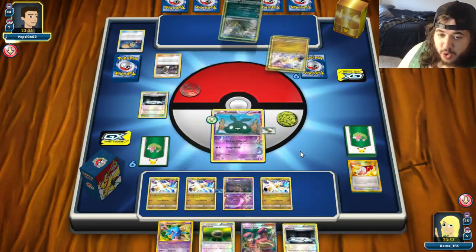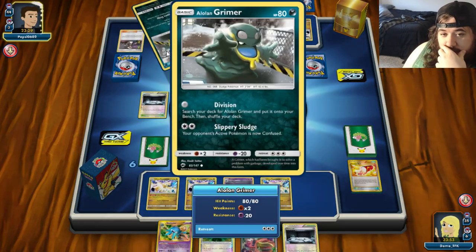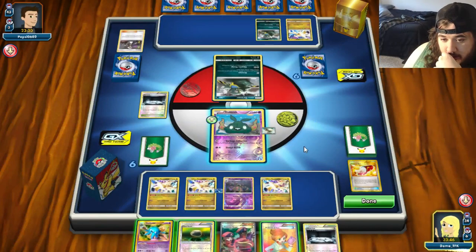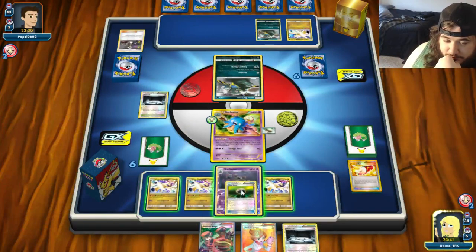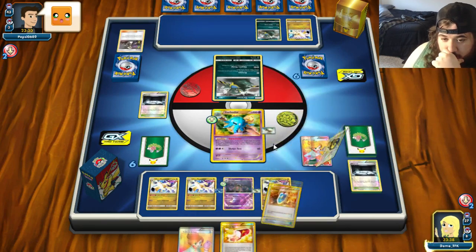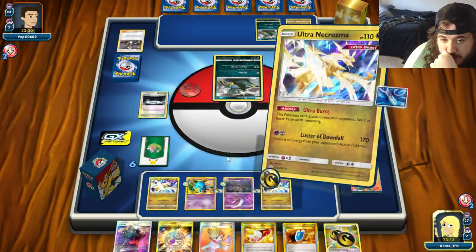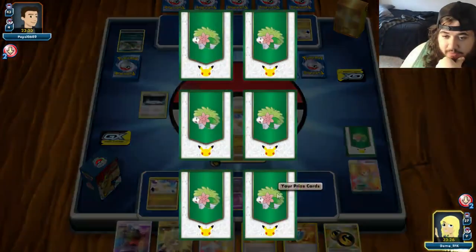It's Guzma! Opponent uses Guzma to bring up a target. We go Garbodor, Float Stone, Juniper for a new hand, attach Double Dragon, retreat to Ultra Necrozma, Luster Downfall — go down to five prizes. We'll float both Garbodors so if he brings one up we're good to go. Maybe I should have used more resources but I'm a little scared. He hasn't played anything outside of Guzma.